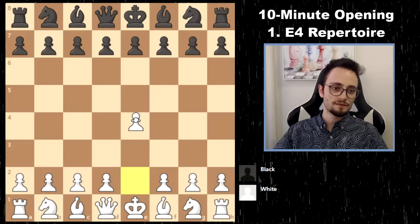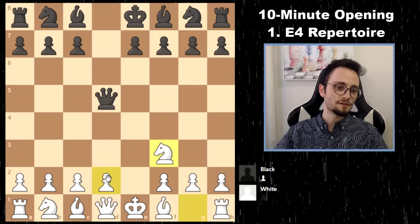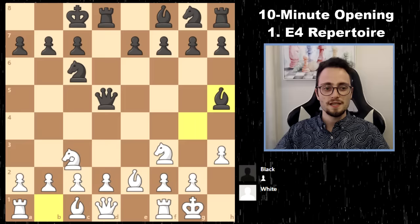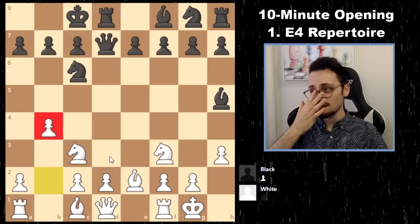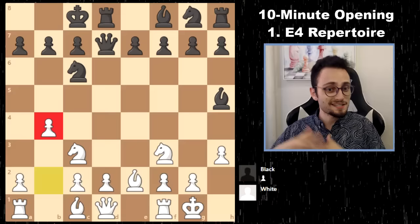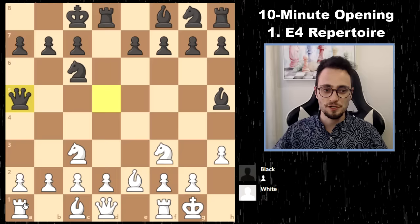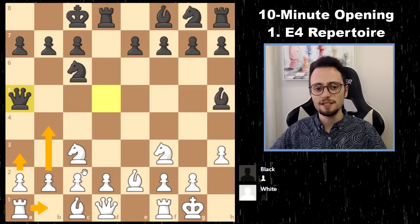Against the Scandinavian, I personally like to simply play Knight F3, Bishop E2, Castles, and delay D4, C4. One of my favorite lines goes: Bishop E2, Knight C6, Castles — and if Black goes for a quick castle, throw in H3. Taking is not very good; you just get to swap Bishops. Knight C3 and Queen D7, B4 — investigate this line; it's in my openings course. Delaying the move D4, not giving Scandinavian players a target (usually the D pawn), and not letting them get into their comfort zone.